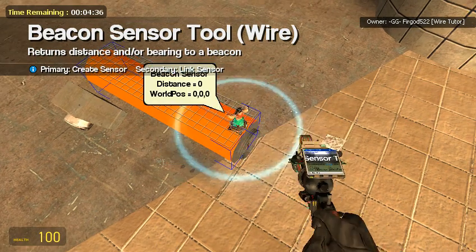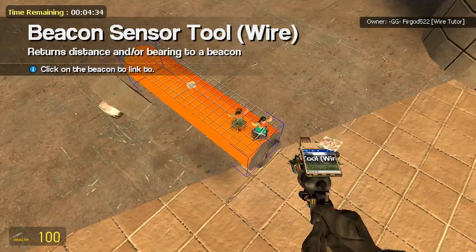So let's go ahead and place our target finder. Let's get a beacon sensor — output distance, output world position. We'll just put that right there. It doesn't really matter as long as it's not using bearing.